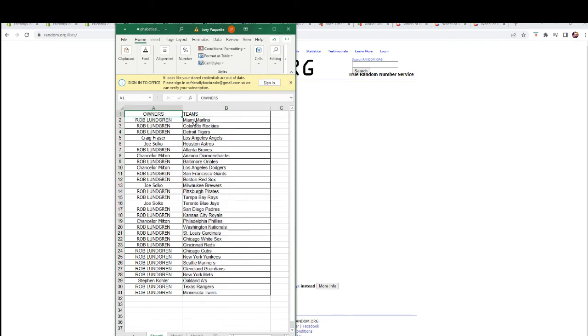Rob L, you've got the Marlins, Rockies, and Tigers. Craig F, you've got the Angels. Joe S, you've got the Astros. Rob L, Braves. Chancellor M, you've got the Diamondbacks. Rob L, Orioles. Chancellor M, Dodgers. Rob L, Giants and Red Sox. Joe S, Brewers. Rob L, Pirates and Rays. Joe S, Blue Jays. Rob L, Padres and Royals. Chancellor M, Phillies. Rob L, Nationals, Cardinals, White Sox, Reds, Cubs, Yankees, Mariners, Guardians, Mets. Stephen K, you've got the Oakland A's. Rob L, Rangers and Twins. Let's switch over and dig in on this box.